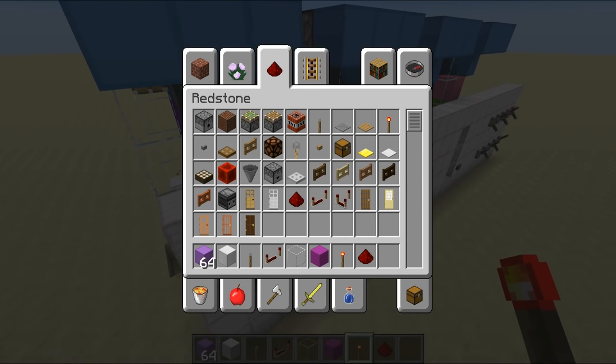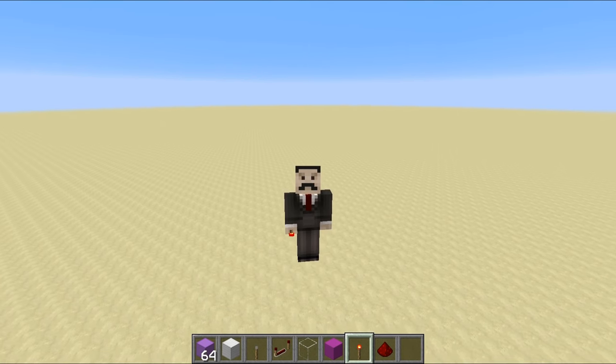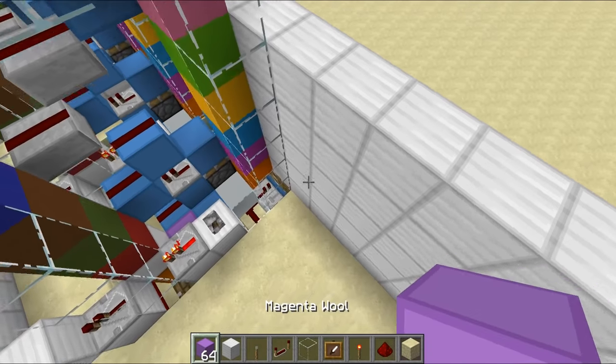Let me give you an update on the possible number of combinations. We're currently sat at 163 million, 840,000 — which is pretty good so far. Next up on the to-do list is the item frame combination lock.